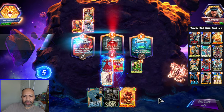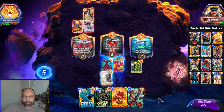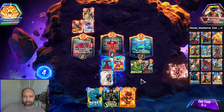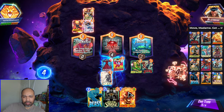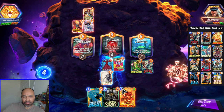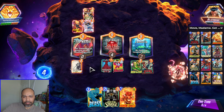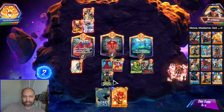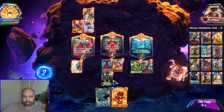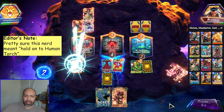Why are they loading up on that lane? Are they up to some shenanigans? Get down Aranha. I can save Human Torch for the last turn, or maybe I don't. Because I can move Dagger here and play Doctor Strange Middle. We'll hold on to Aranha for now.